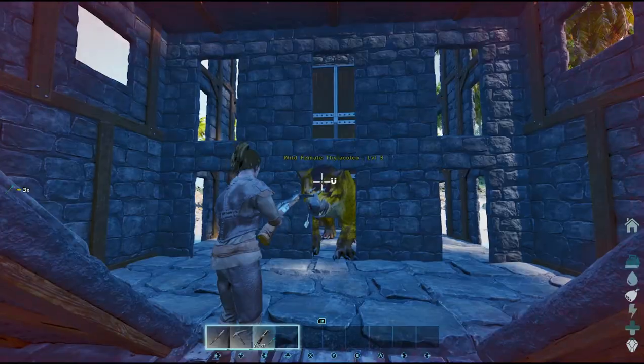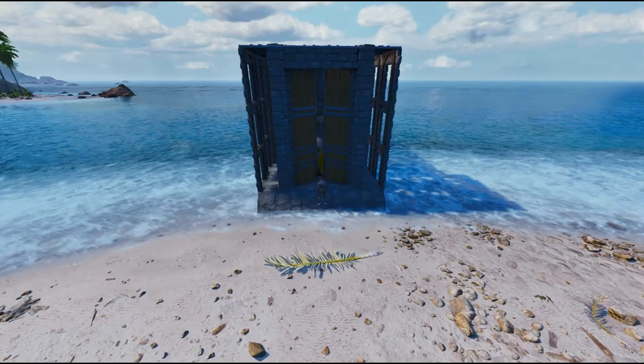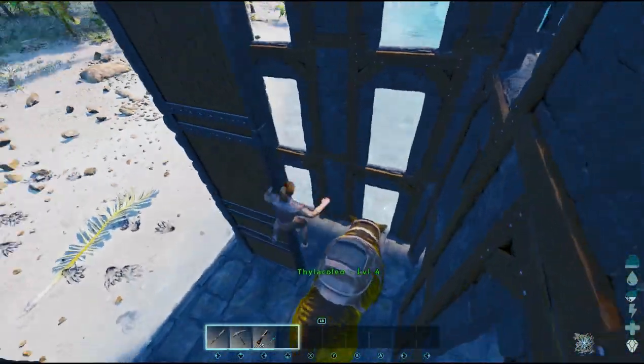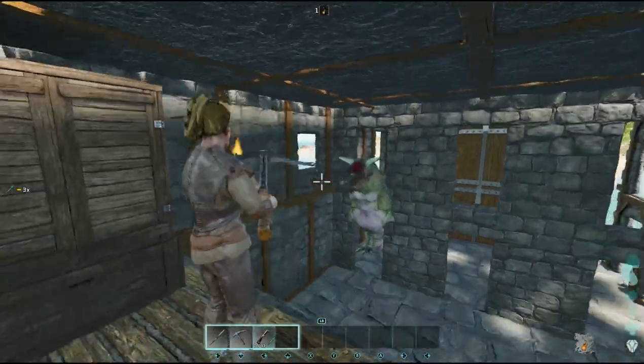This method can be useful for PVP as well, considering you can trap a creature — even a high level one you're desperately looking to tame — and if you've got the worry of somebody interrupting it, you can trap the creature inside and drive out into the middle of the ocean where you're hidden and away from other players.